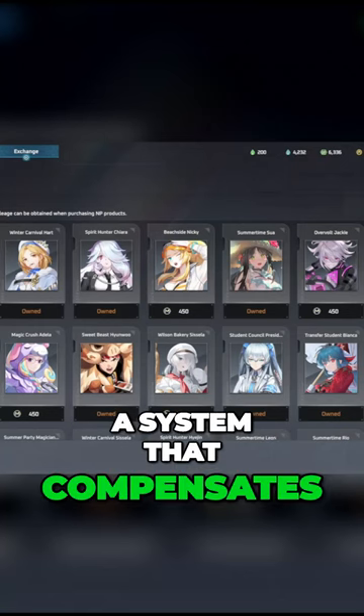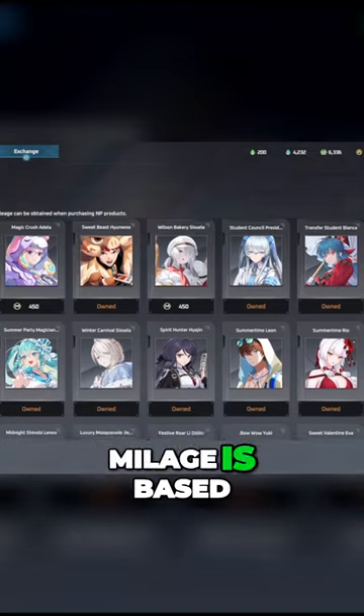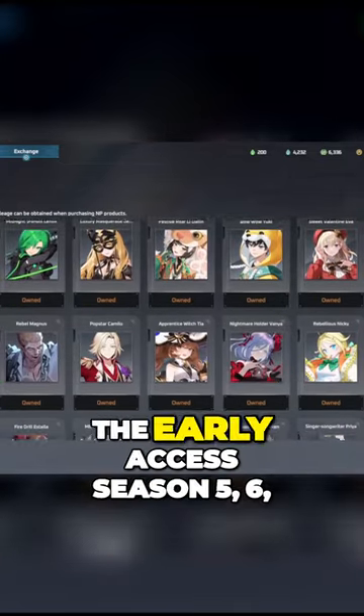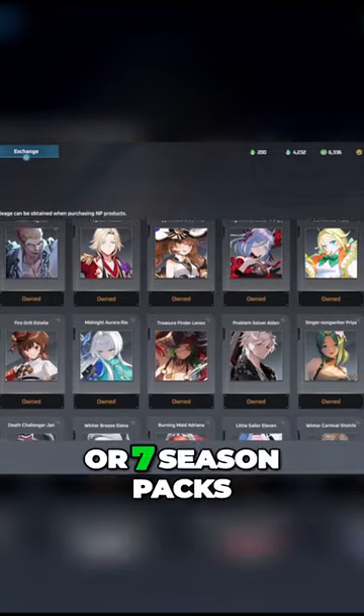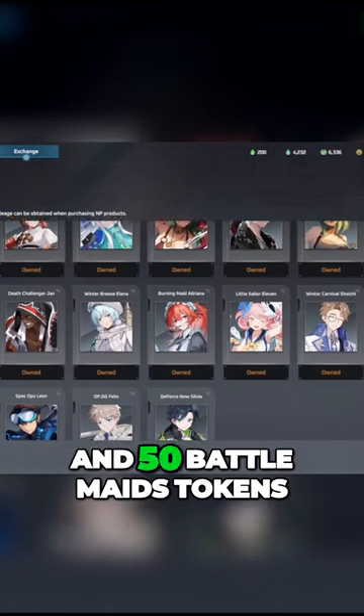The new Mileage tab is a system that compensates players who choose to make transactions using money on the game. Mileage is based on the amount you spend after Eternal Return 1.0, but if you purchase the Early Access Season 5, 6, or 7 Season Packs, you'll receive 1 epic skin design set and 50 Battle Mades tokens.